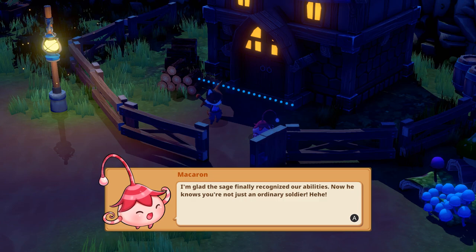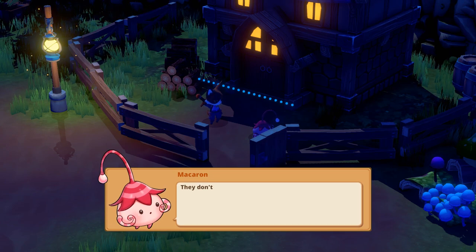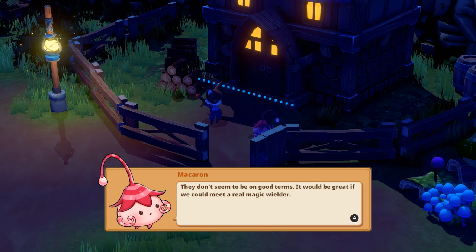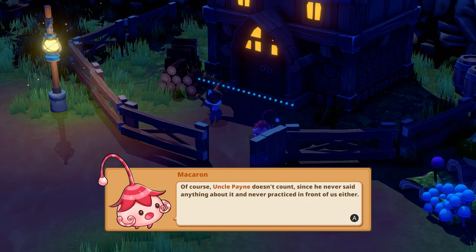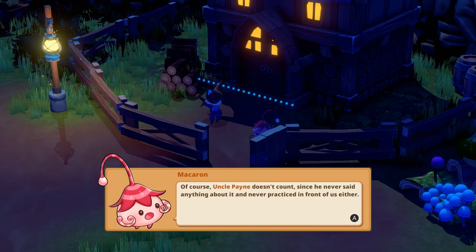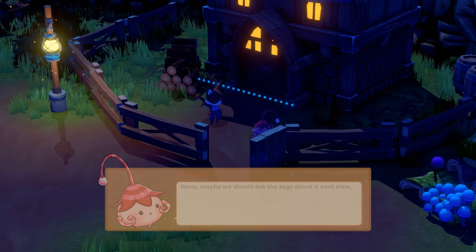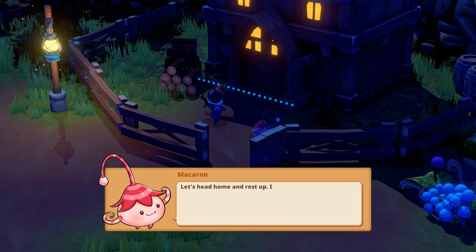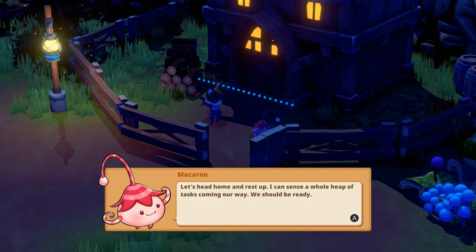I'm glad the sage finally recognized our abilities — now he knows you're not just an ordinary soldier. Are you curious about what happened between the magic builders and the empire? They don't seem to be on good terms. It would be great if we could meet a real magic wielder — of course, Uncle Pain doesn't count since he never practiced in front of us. Hmm, maybe we should ask the sage about it next time. Are you tired? I'm exhausted. Taking a break won't hurt — let's head home and rest up. I can sense a whole heap of tasks coming our way — we should be ready.